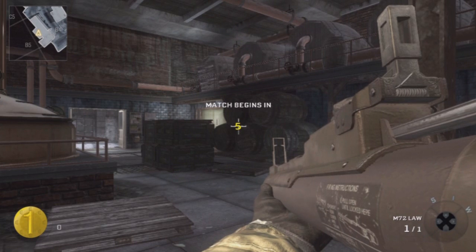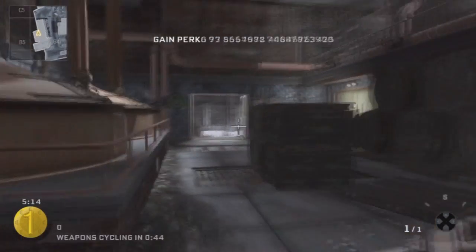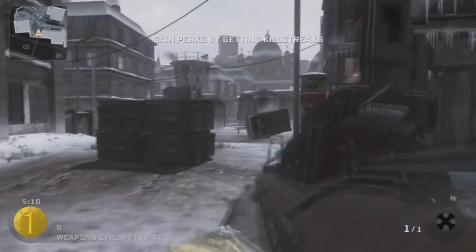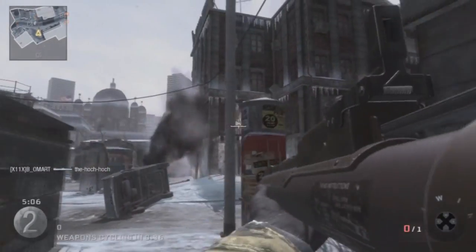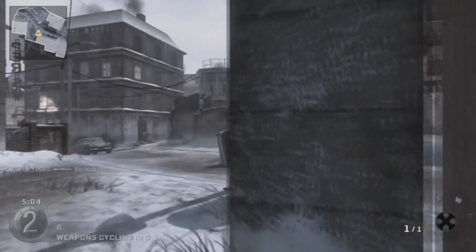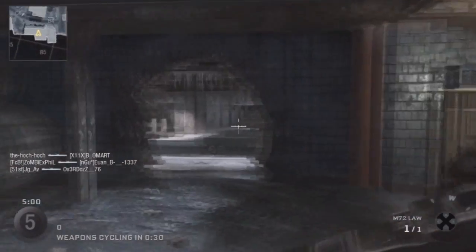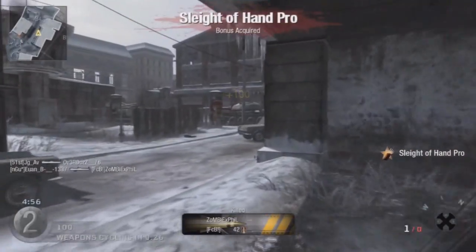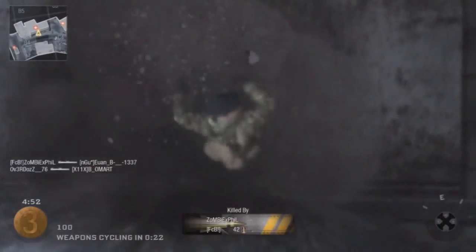What's going on guys, Ewan here. Today we'll be bringing you something different - it will be wager match sharpshooter and high roller. It's the first episode of a four-part series where we'll be covering all four different types of wager match. I'll basically be giving tips about the game mode and what you can try and do to get better.